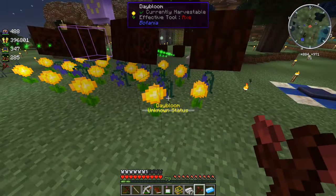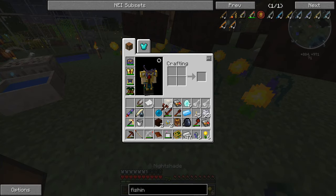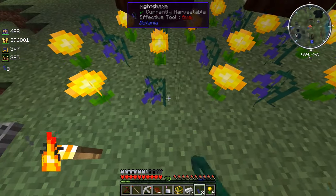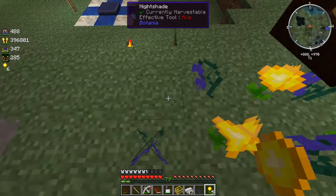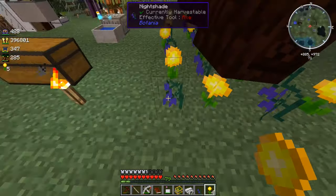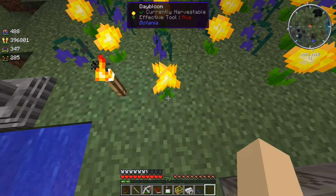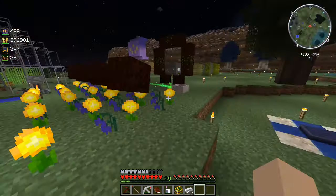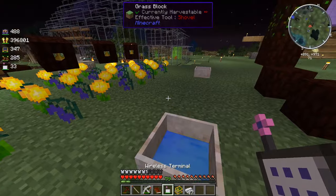Probably need to place down these dayblooms and stuff, by the way. Probably a good idea to place those down and get some use out of them. There you go. Place down the nightshades like so. Place down a daybloom like so. And I guess we just start on this next new row. There you go. And the nightshade. Alright, hopefully that's good enough. I don't think it's really providing too much mana, is it?